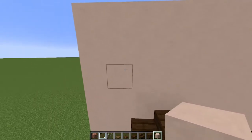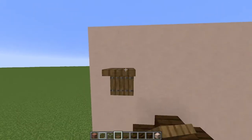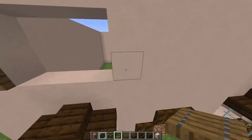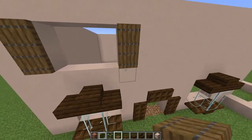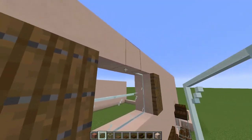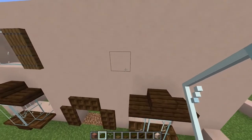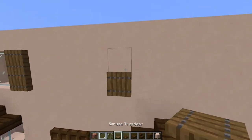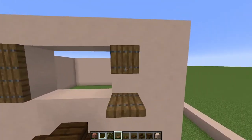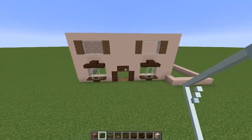Now we're going to work on the top window. Come here and place yourself some spruce trap doors just there. Break out these three blocks here and spruce trap doors on that side as well. Grab yourself some panes and place them inside like that. Now do the same on this side again — spruce trap doors here, three block gap and spruce here as well, then place panes in the middle. And that's your front coming along.